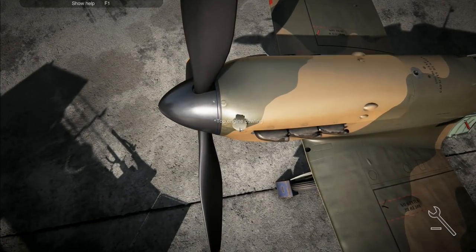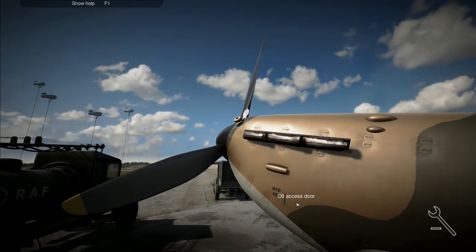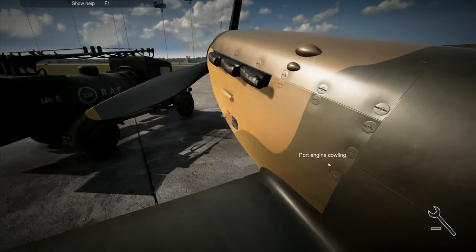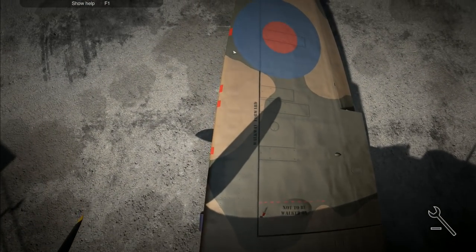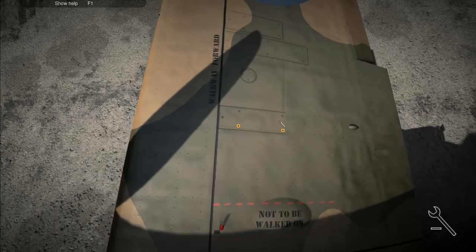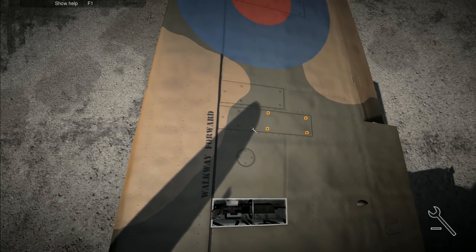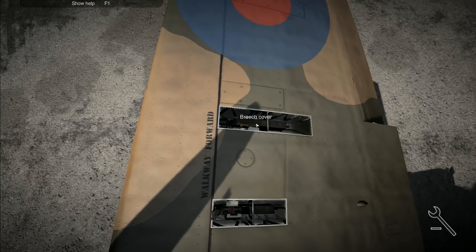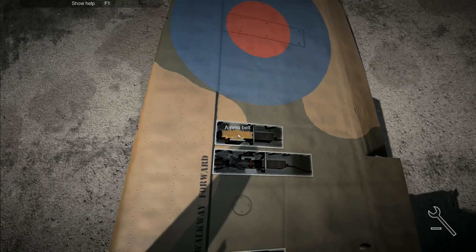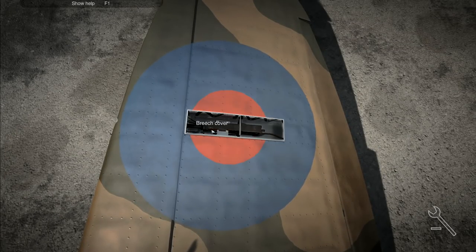And then up here I want the coolant access door - that one's going to come off and coolant right there. Then down here we've got to do the oil - I want to do that access door, take the oil cap off. Then I want to go over to this part of the plane - gun port patches like that. Take these off as well, breech cover, remove the ammo belt. Same over here - breech cover, ammo belt, all the way through, breech cover, ammo belt.